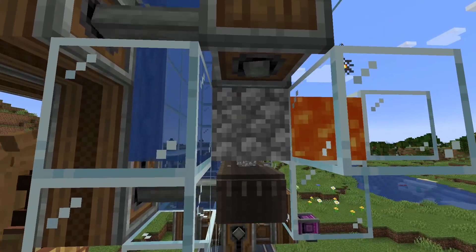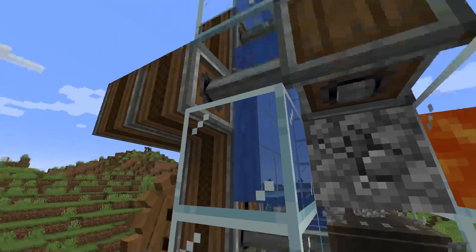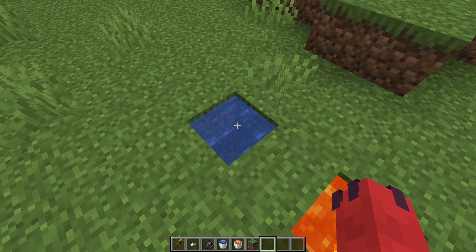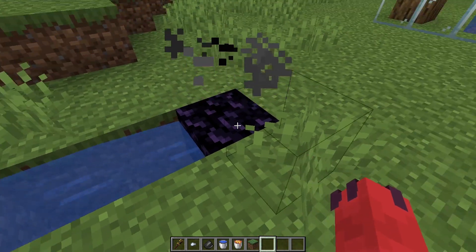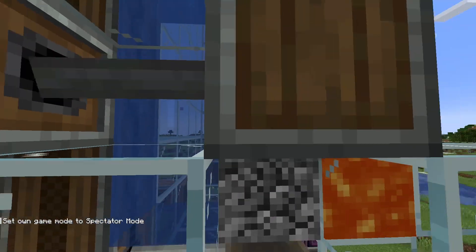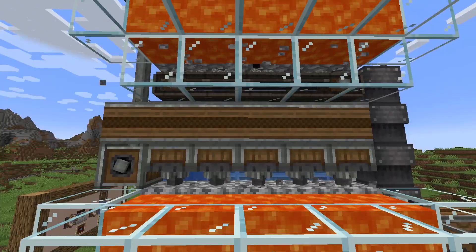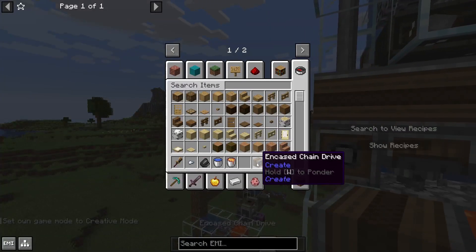And then on either side, we need our lava and water. Keep in mind that when you're placing your lava and water, the water cannot be a source block — it has to be flowing water. If you've got a source block, it's going to start spreading out, even with a block underneath it. So the moment I break this block, we screwed up the cobblestone generator. That's why it needs to be flowing water. You can then tile this design linearly or stack it on top of each other. And in case you're curious, these blocks connecting the drills are encased chain drives.